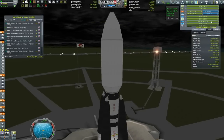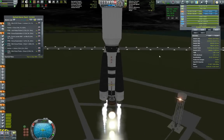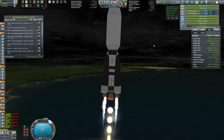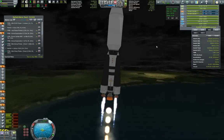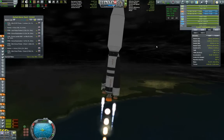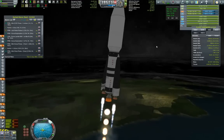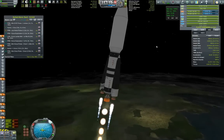We have already sent ships to Duna, we have already sent ships to Jool, and now we'll be sending some more ships to Eve. Since we're playing with Kerbal Construction Time and constructions do take a significant portion of time, I don't want to wait for the next opportunity to be sending our ships to Eve. And I desperately need some more science to be able to advance our space program.